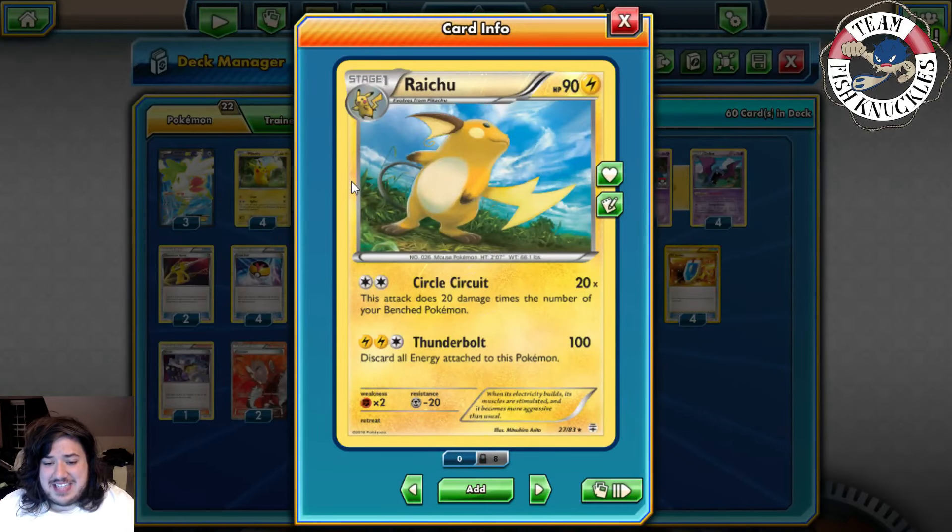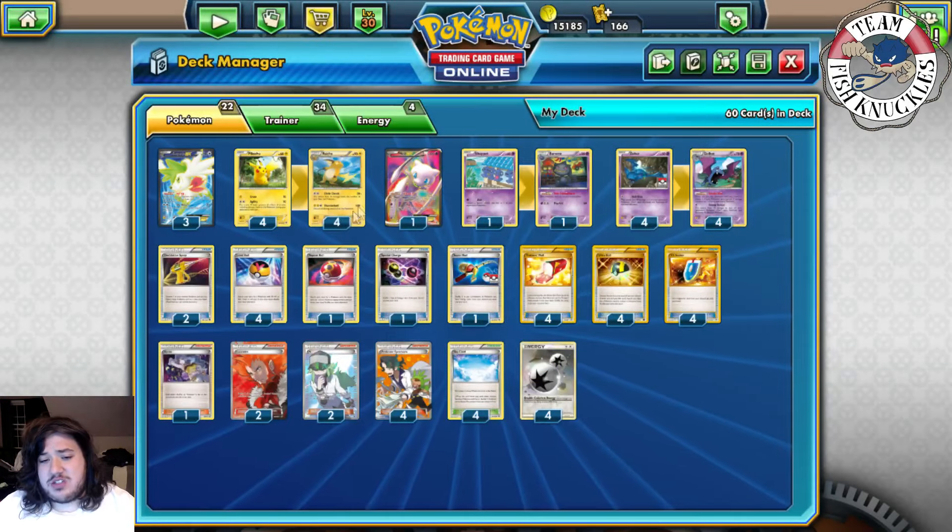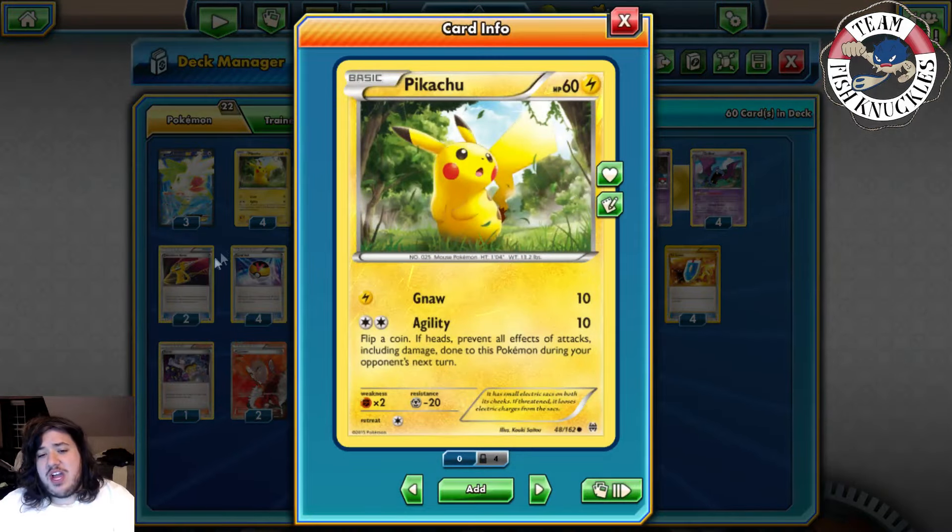We play a 4-4 Raichu line because that is your main attacker. It has the attack Circle Circuit, which does 20 damage times the number of your bench Pokemon. So if you have five bench Pokemon, you do 100 damage; if you have eight you do 160, which is pretty much enough to knock out any of the EXes right now.